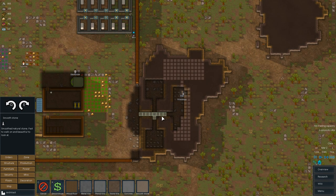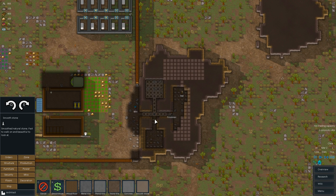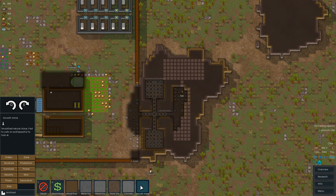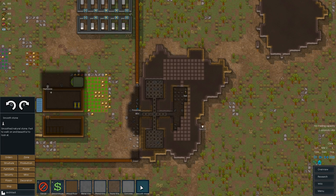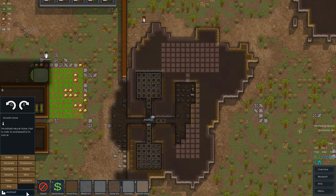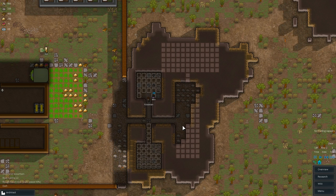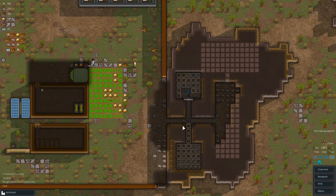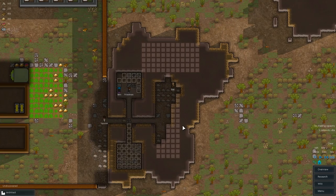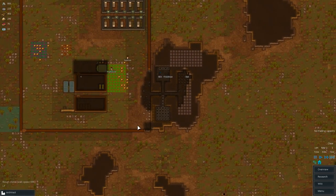Smooth stone — smooth everything out. It should help them with movement. Smooth stone is fast to walk on and beautiful to look at — there's like no reason not to have this. Just smooth it all out. We'll have lights and everything in here eventually, don't worry. I want everything to look nice before we start building, and we've already been going for 20 minutes — Jesus man.